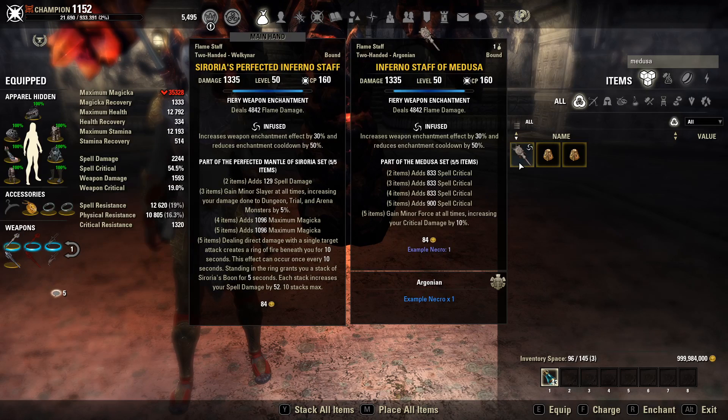The advantage of running Medusa as a front bar set is you have a little more flexibility with body sets, since your second set pieces are going to be on your body. You could run something like Monacolyte or Julianos — basically another static bonus set. Versus wearing it as a body, you're more or less tying yourself to a proc set like Sororia. Given the change to Sororia, that might actually be beneficial since Sororia is a little bit easier to play now as a front bar set.